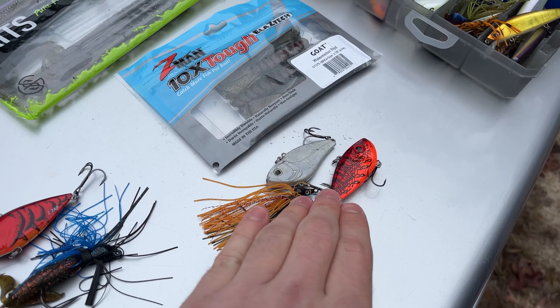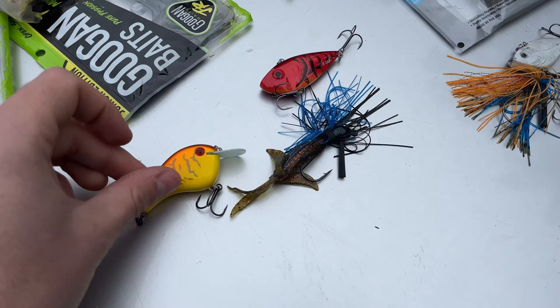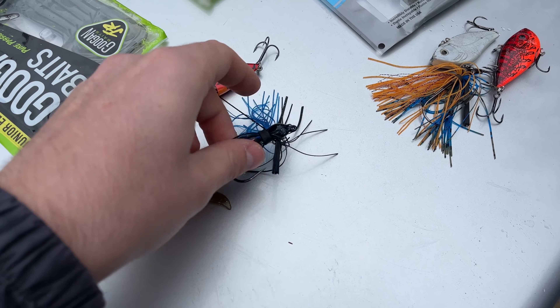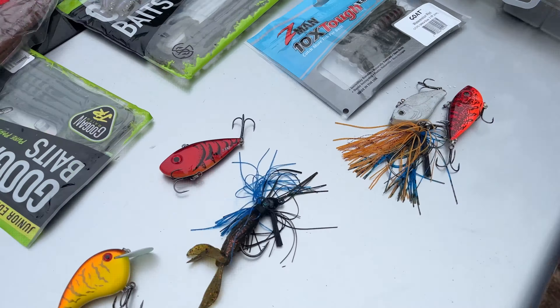How are you feeling about your selections Gracie? Confident. So Gracie's got two lipless baits which we know work in this pond, and then a swim jig — that's pretty good. And then I have a square bill which I have caught a fish in this pond before, a lipless crankbait, and then a jig. The jig I think is going to be the hardest to catch fish on. Let's get the first bait rigged up and we'll see if we can catch any fish.